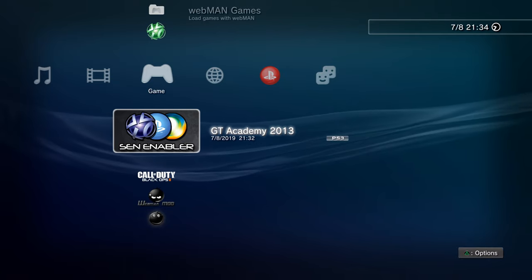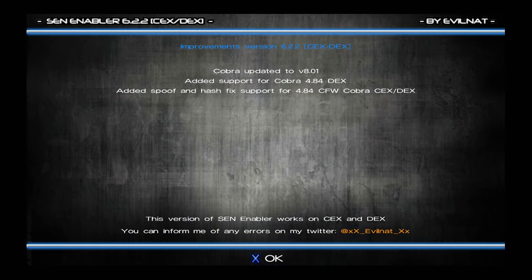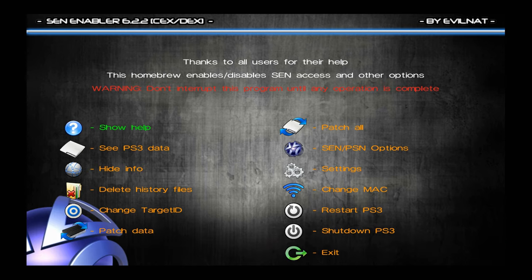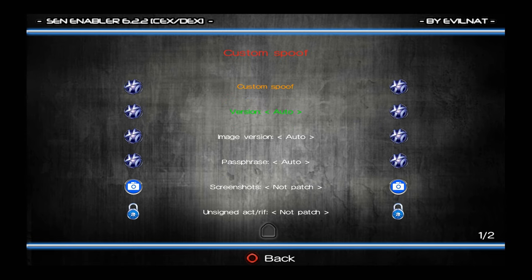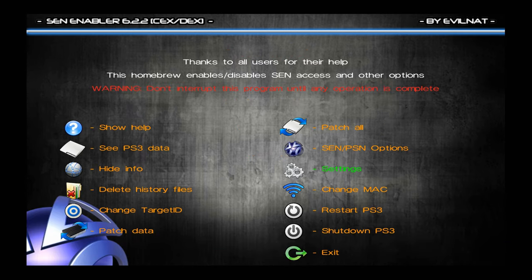To use SEN Enabler, run it, click OK, go to SEN/PSN Options and select Custom Spoof. Go down to Version — press left on the D-pad and it should show 4.84, which is the latest firmware version you can spoof to and the version required to connect to PSN. Go back to Automatic to set it to 4.84, then press X on Custom Spoof. That will spoof your firmware to 4.84. Then reboot your PS3 and you'll be spoofed. I don't need to do this since I'm already on 4.84.